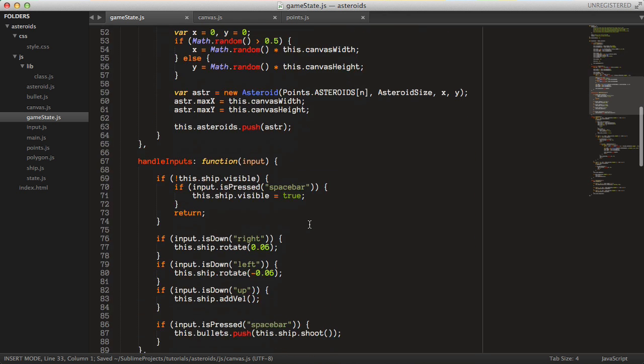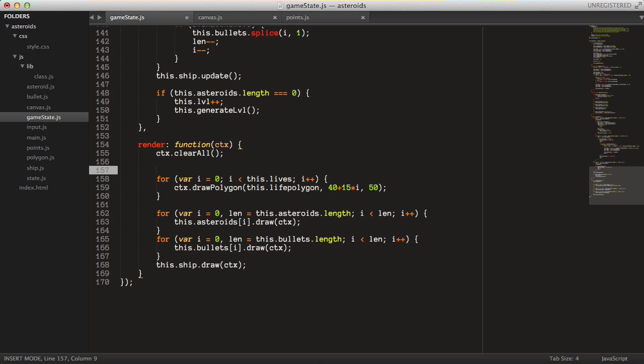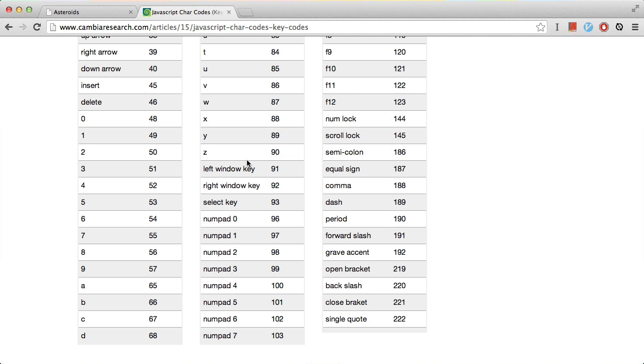So let's call context.vectorText with the message 'hello'. We haven't handled blank space yet, but we will. Let's set position to 10, 10 for testing. Let's reload the page and see if it works — oops, no it does not. So let's see what went wrong.